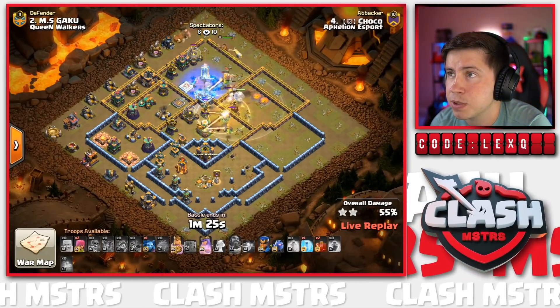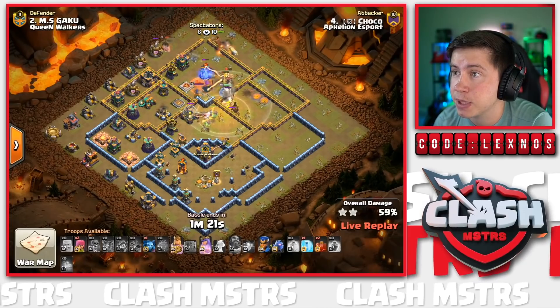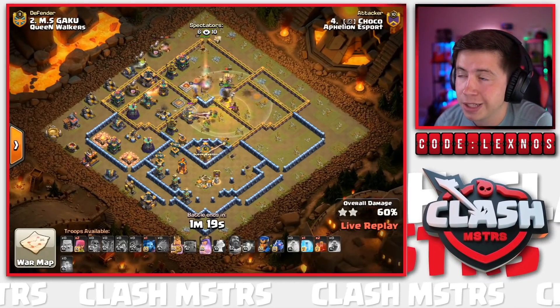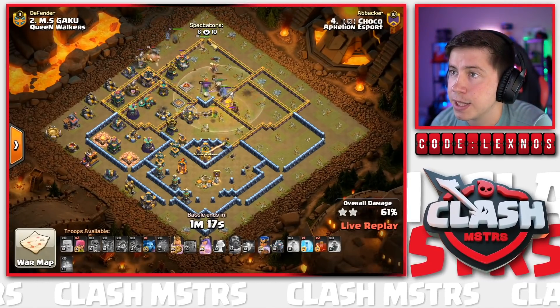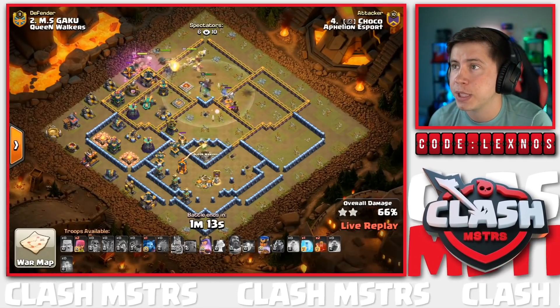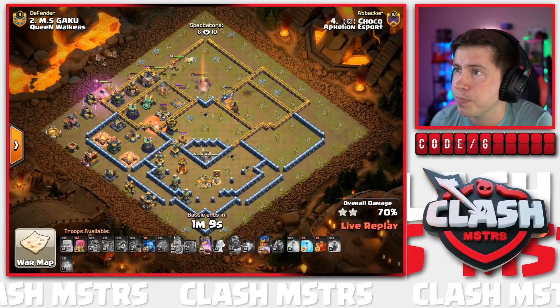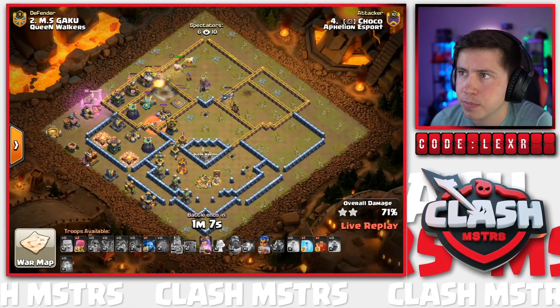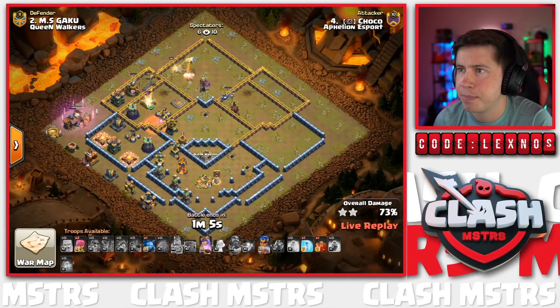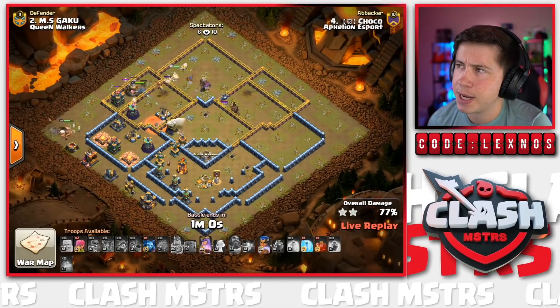Queen wraps around the top side of the base; Freeze Spell on top as well. King and Queen looking healthy. Still got the Royal Champion to deploy later. One Inferno Baby going for the CC building is beautiful - Lava Dog should never come out because of that. RC in from the top side to help assist the King and Queen. Grand Warden got targeted by the Expo - might be worth a Freeze. Nope, we let the Grand Warden die. Queen kills the enemy Royal Champion; our RC is going to get the Scattershot.